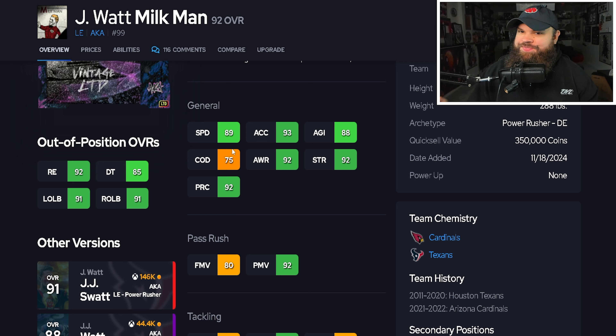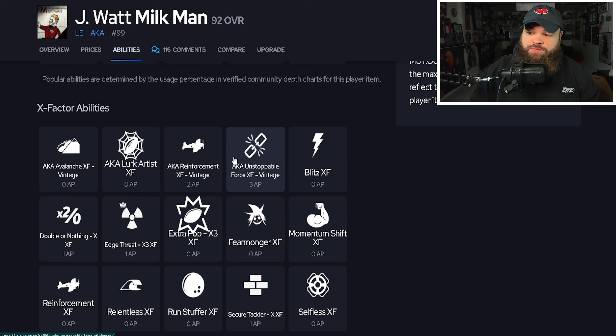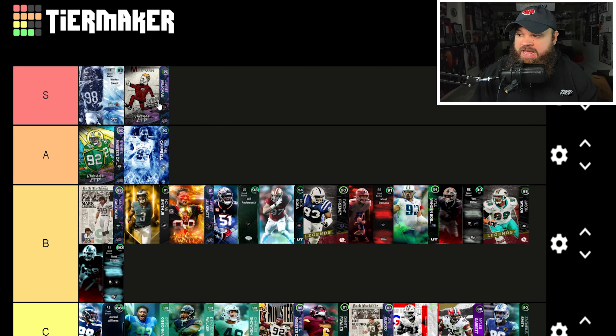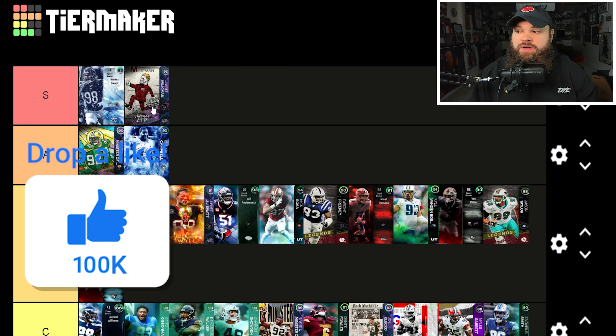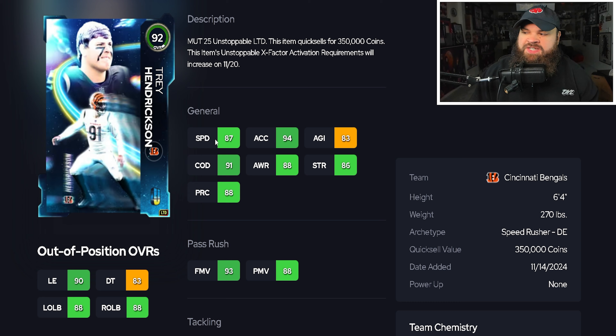The other JJ Watt — the 92 'Milkman' card — has lower finesse moves but that doesn't really matter. 89 speed, 93 acceleration, all three pass rush traits on yes. His X-factor includes Unstoppable Force for three at DT, but the big thing is Lurk Artist for zero. D-line picks are super popular in this game, and getting Lurk Artist for zero while playing him at defensive tackle makes this a potential S-tier card. In heavy pressure defenses — three-four odd pinch, bucko one, mid blitz — people are sending their entire team and throwing out of sacks, so D-line picks are huge. Keeping the 92 JJ Watt in S-tier.